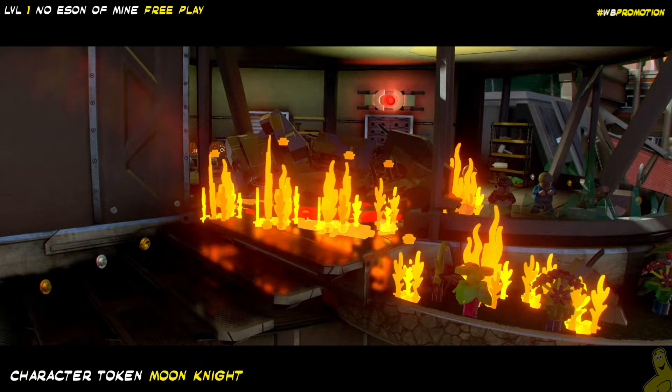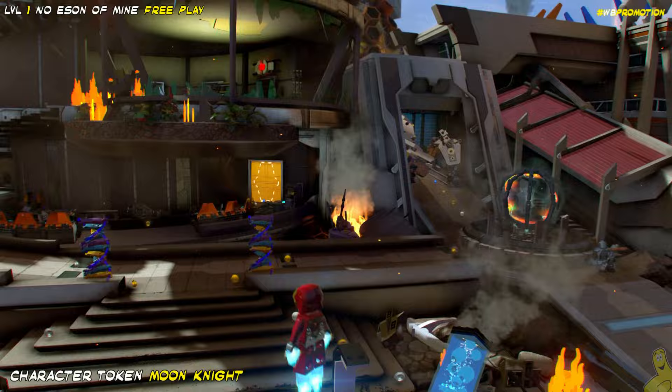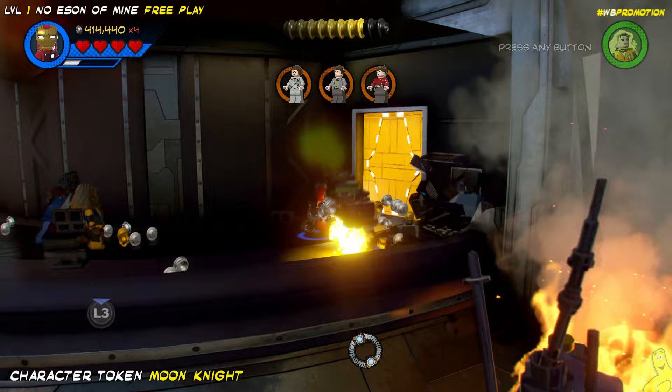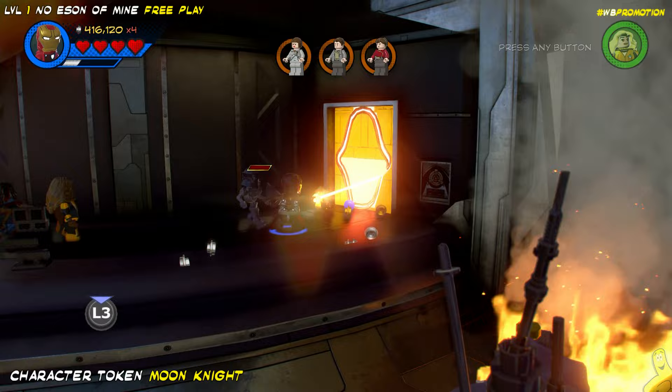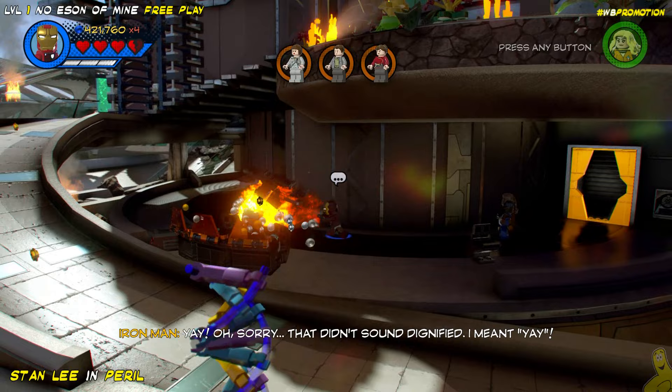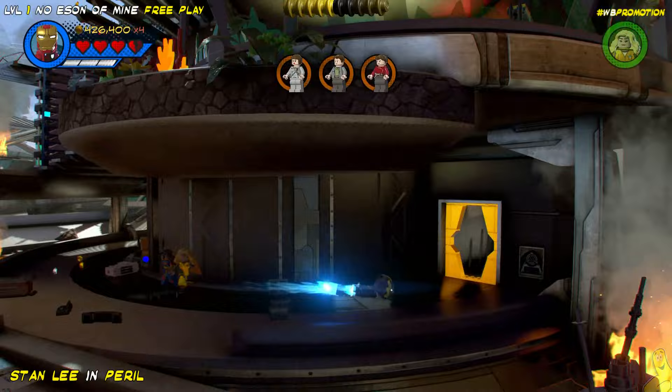Next up, we've got our character token for the level, which happens to be Moon Knight. We'll approach this fiery building with all these characters in need of rescue, and take Iron Man with his heat ray — really it doesn't matter which character you use, as long as they have the melting ability to carve out this gold. We take out a bad guy, make our way in, and add the old Moon Knight to our overall collection.